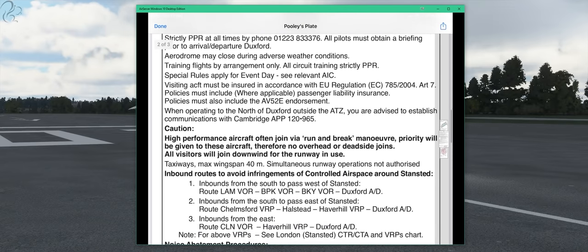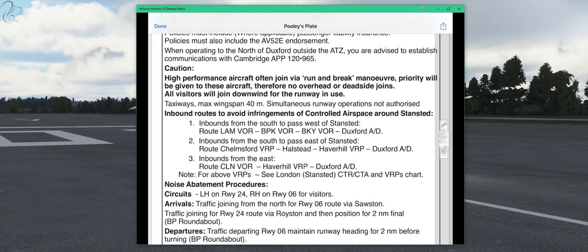Scrolling down, it has some interesting information — inbound routes to avoid infringements of controlled airspace. It actually gives you some help. The third one says inbound from the east: route Clacton VOR, then via the Haverhill VRP, then Duxford. Number two says inbound from the south: pass east of Stansted. That's the one we want, coming from where we are. Number two gives us: Chelmsford VRP, then Halstead, then Haverhill VRP, then Duxford. A VRP is a visual reference point — basically a point you can identify as a pilot, and ATC can say fly to Chelmsford VRP and wait for further instructions.